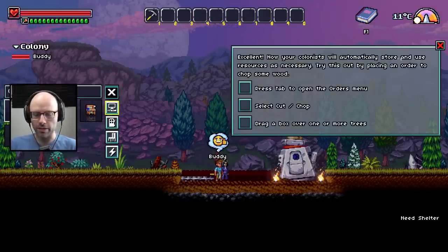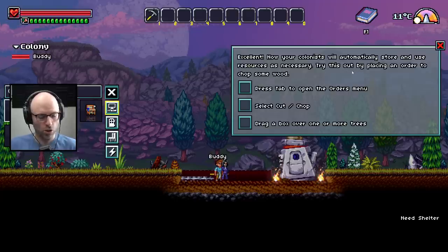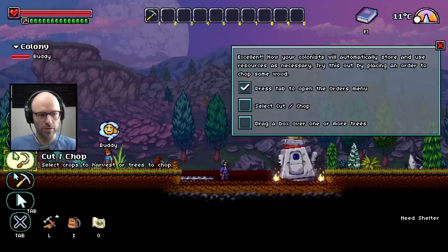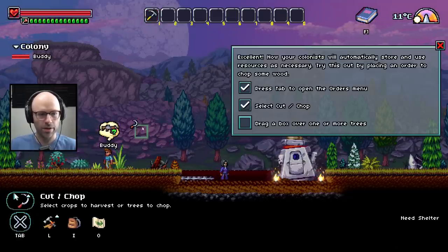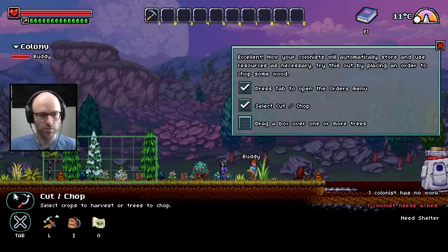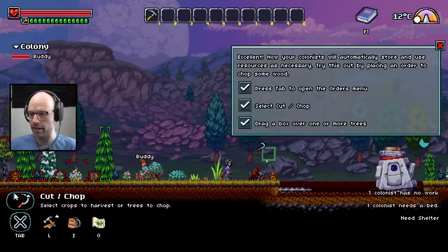Now your colonists will automatically store and use resources. Press Tab to open the Orders menu — so it is a little RimWorld-y. Press Tab to open the Orders menu. Any chance you could cut and chop? Drag a box over one or more trees. There you go — go ahead and chop those up.